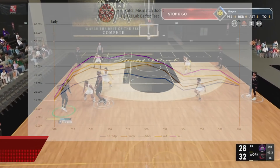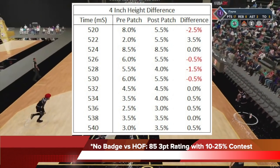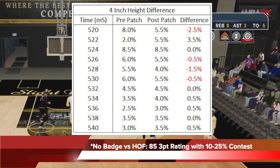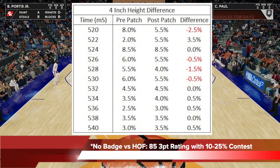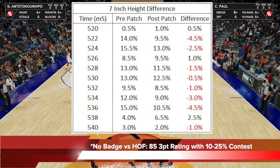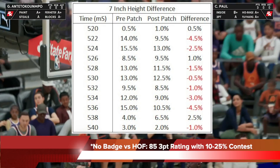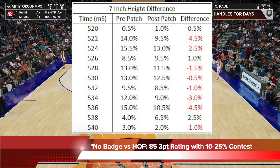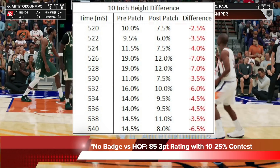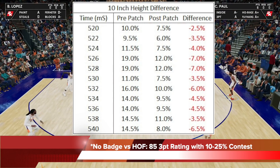If you'd like a deeper dive into the pre-patch and post-patch numbers between hall of fame and no badge at different height differences across the middle of the green window, here are the numbers. At a 4-inch difference, the percentage gap between hall of fame and no badge is not that big. At 7 inches, you can see where the nerf kicked in a little bit, but the make percentage increase is still very good. At a 10-inch height difference, the nerf really kicked in and the numbers are way down — but at 10 inches, you're not going to encounter that situation often.